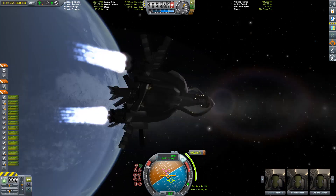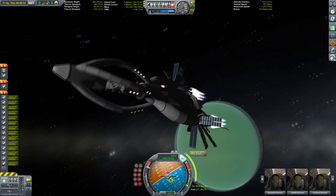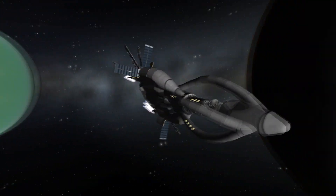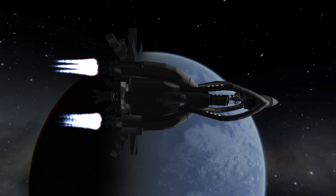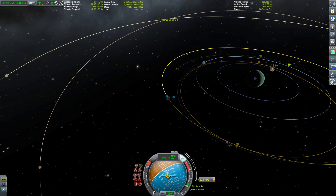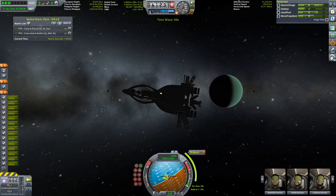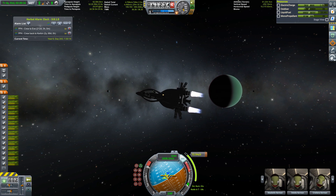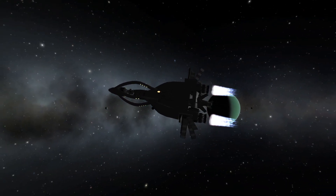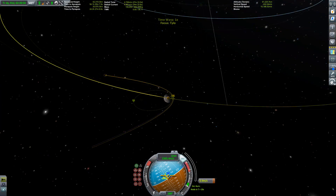Hello everybody and welcome back to Jab Lost His Keys. This is the big one — we are headed for Tylo. For those of you familiar with Jool's moons, Tylo is probably one of the most difficult planetoids to get on and back off from. You need a craft capable of spending two and a half thousand meters per second of Delta-V landing and also getting back up into orbit.